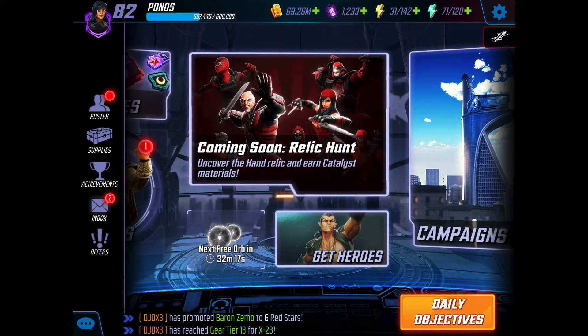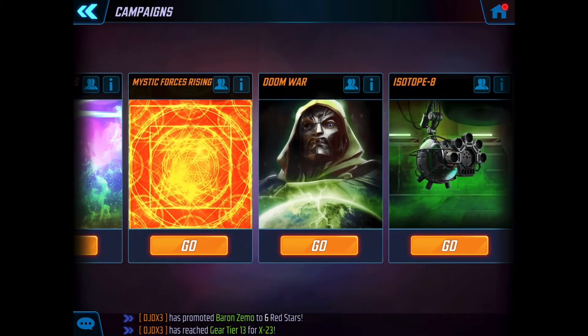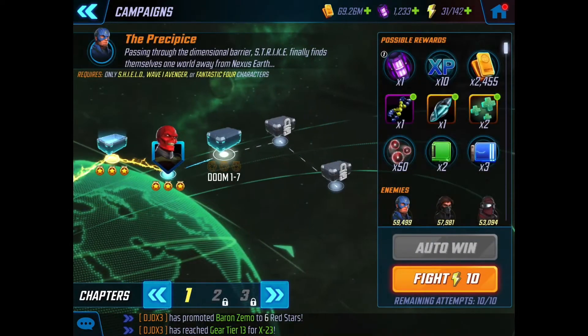Back with more Marvel Strike Force today where, as the title suggests, we're going to be headed back over to Doom War to take a look at the last three nodes of Doom War chapter 1: node 1-7, 1-8 and 1-9. These are the nodes you need to 3-star in order to farm Negasonic, and you need Negasonic at least 5 stars to unlock Doc Ock for your Sinister Six.